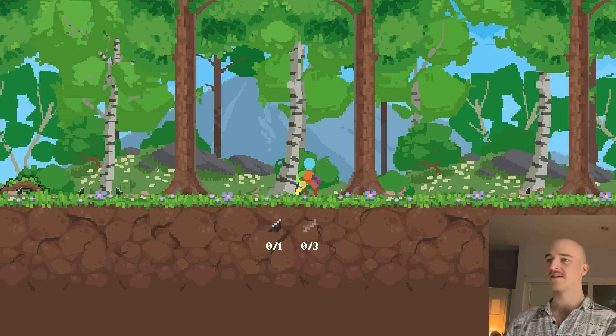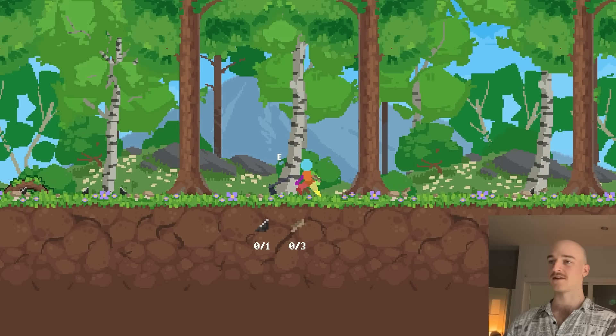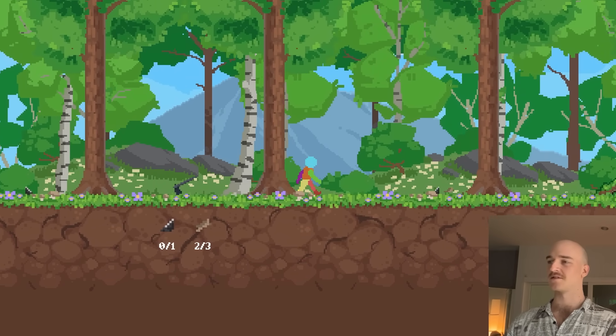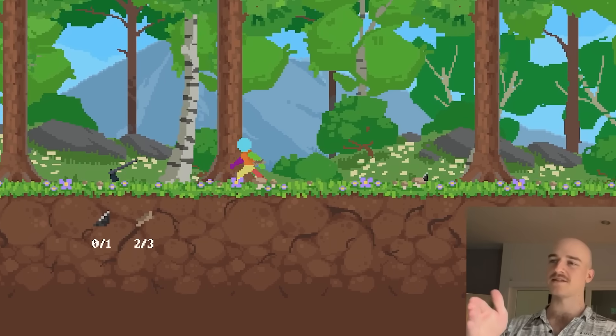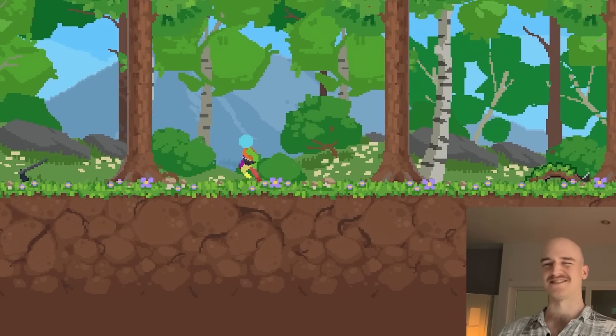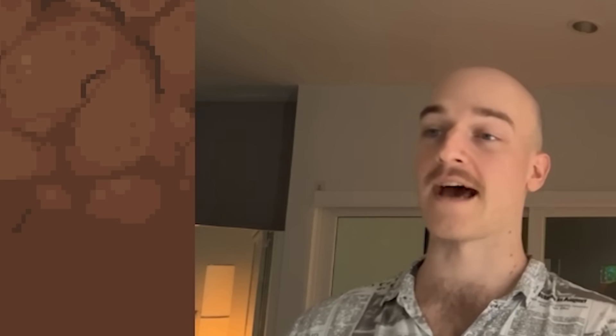So the first thing I want to do is just get a little flint axe — we can go ahead and place this bad boy down. It needs three wood and one flint. I really need to make some kind of inventory system. I was thinking about just foregoing that and having what we're doing here, basically where you can only hold one item at a time, but it's just tedious.